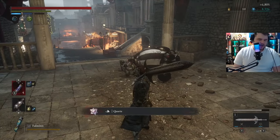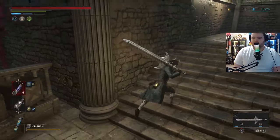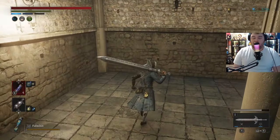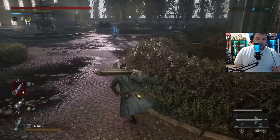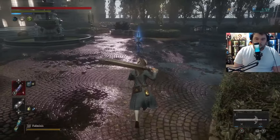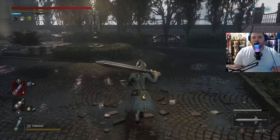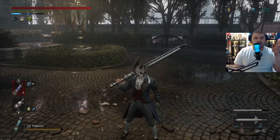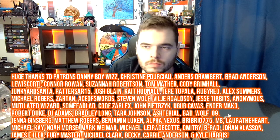Mad Clown Puppet defeated. You get a quartz. Very fun fight, this guy — I like him a lot, actually. Super duper fun to take down. Hope that guide helped. If it did, check out the other guides. We're going to do a guide for everything with a boss health bar in this game — no summons, solo, big heavy weapon. Yeah, check it out. Thanks so much for watching. We'll see you in the next one. Bye-bye.